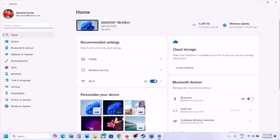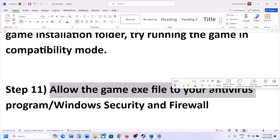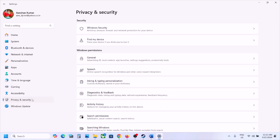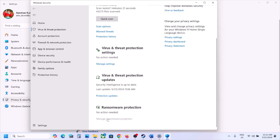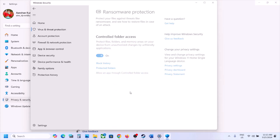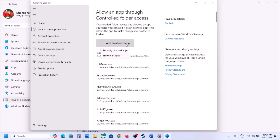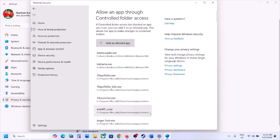The next step is to allow the game EXE file in your antivirus program. If you have a third-party antivirus like Avast, Norton, Bitdefender, or McAfee, add the game EXE file or the complete game folder to the exception list. For Windows Security, open Windows Settings, go to Privacy and Security, click Windows Security, then Virus and Threat Protection. Scroll down, click Manage Ransomware Protection, click Allow an App Through Controlled Folder Access, click Yes, then Add, and browse to the game installation folder. Select the game EXE file from the Windows folder, then also add the EXE from Forever Winter Binaries Win64.